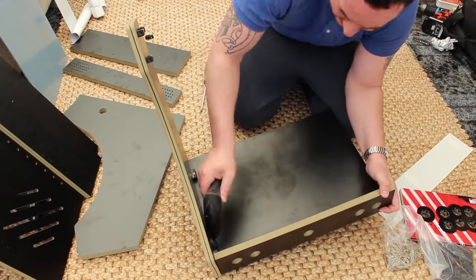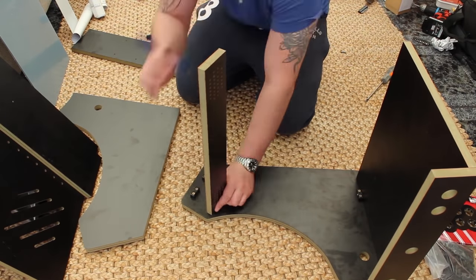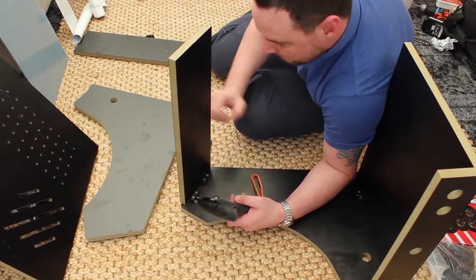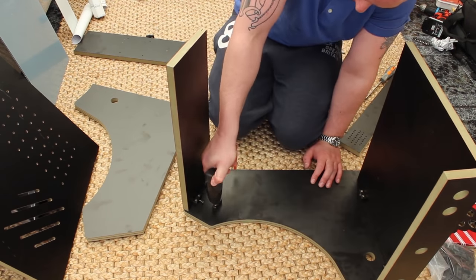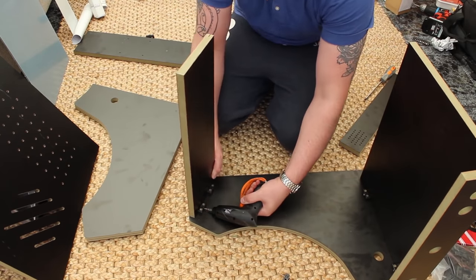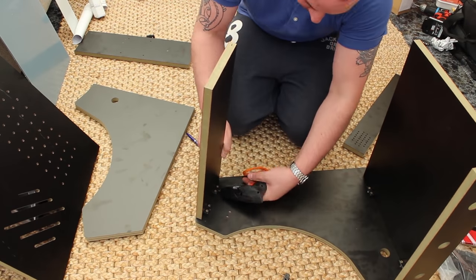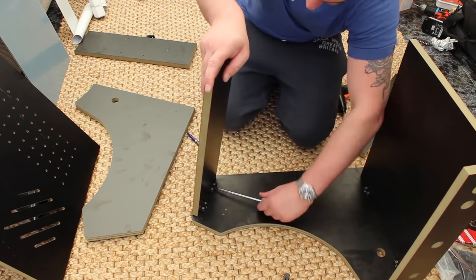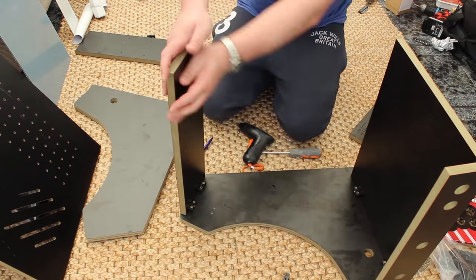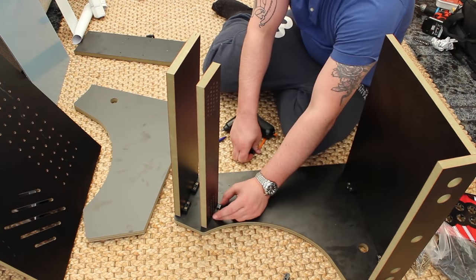For me, I want to start interchanging the control panel buttons, interchanging the PC, Pi, Android box, different front ends and control mechanisms. So I need to be able to open it on demand. You guys will probably be making a permanent build, so it's probably wise to put modesty blocks all over the place - that way your cab is solid and will last forever.